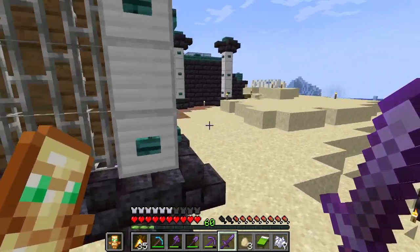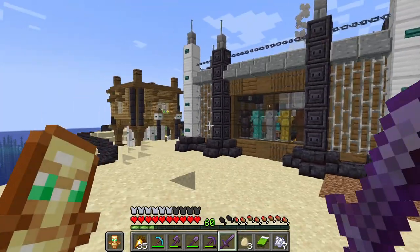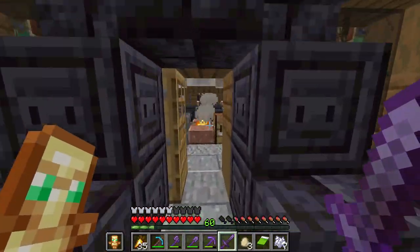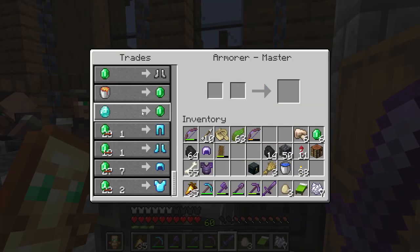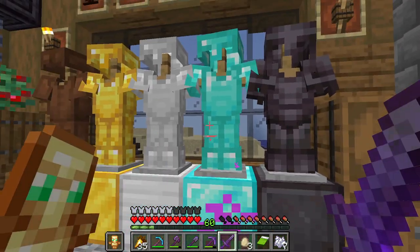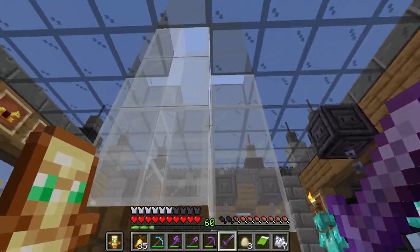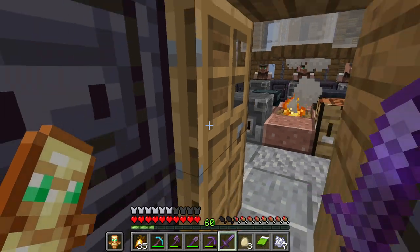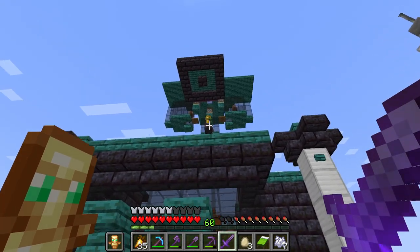Now this is my armorer, and this is my iron farm. So I have lots of iron to work with. Come in here - I have all these. Got the dragon head. Master - got those. I have a representation of all of them, except for chain - I guess I just didn't want to do chain. This is like a little work area. This is my iron farm - my dude up there.